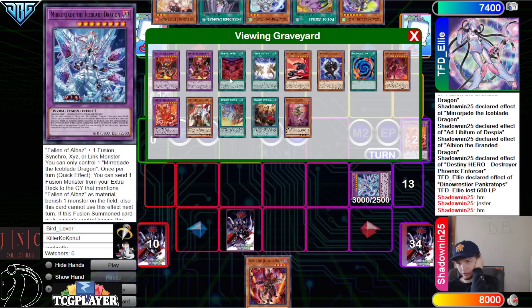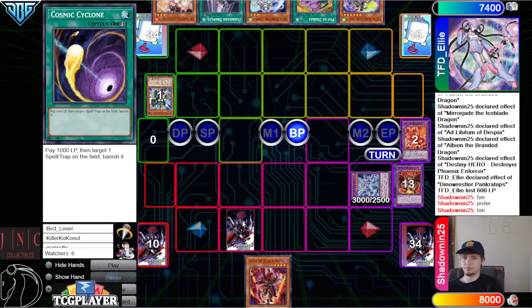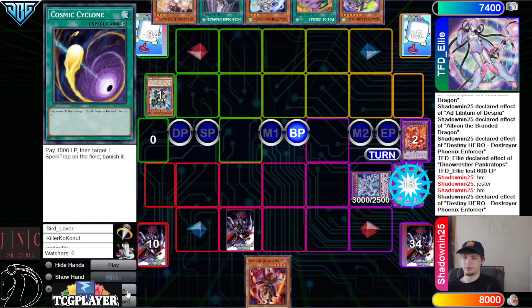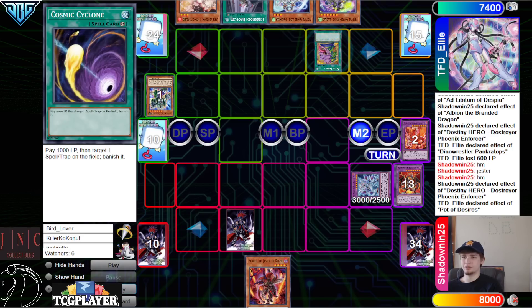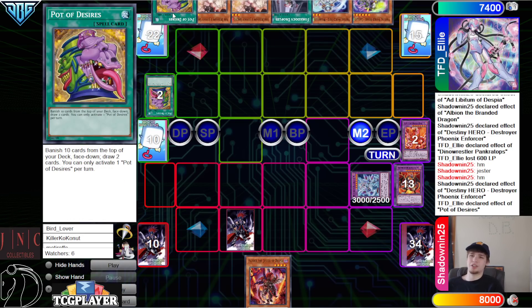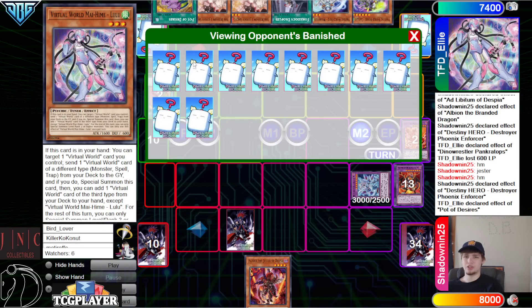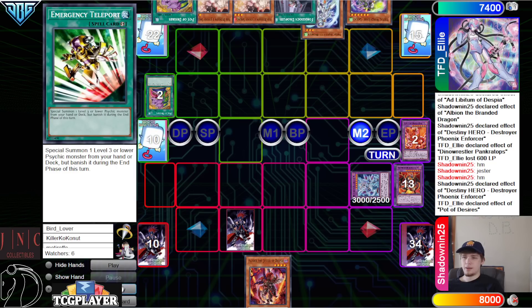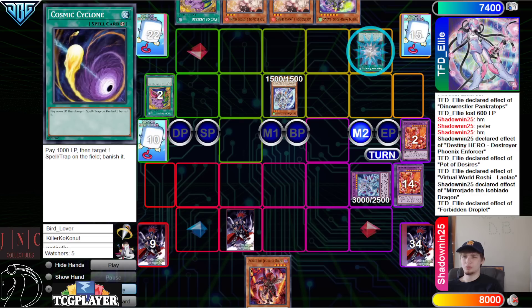Grabbing back Aluber off Branded Red doesn't seem very good — could have grabbed back Ad Lib, but at that point it's not really needed. Mirror Jade effect is still live. Enforcer graveyard effect — main phase two, activate Desires, go banish. Cosmic's also good against them, same as Dryden and Mirror Jade. They drew two cards that don't do anything — just discard fodder for Droplet. Looking at the banishes we see two Lulu.